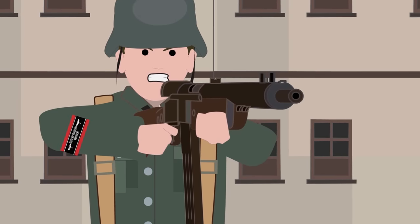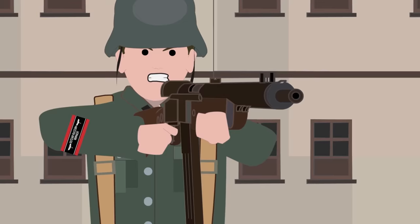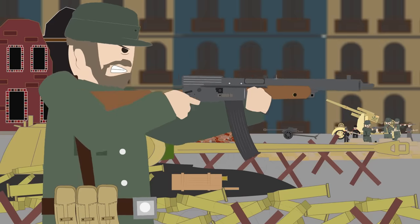This, in theory, would reduce the recoil. The Volksturmgewehr was held together with simple bolts and rivets. While this made the firearm somewhat more rugged, it meant that it could not be easily disassembled for maintenance. So if there were any issues with the gun, it was often thrown away and replaced.